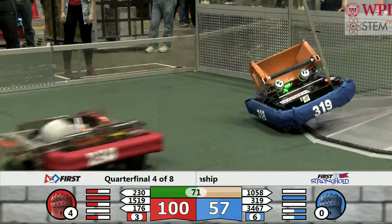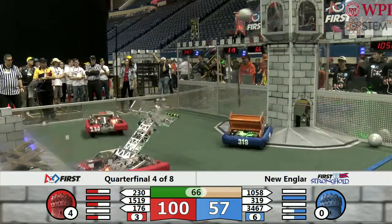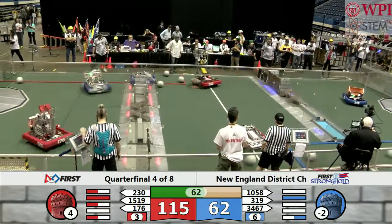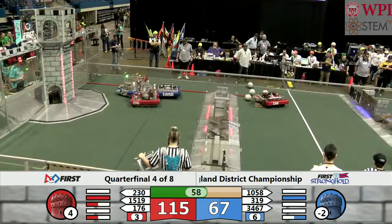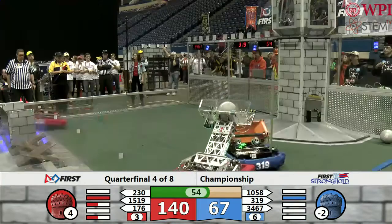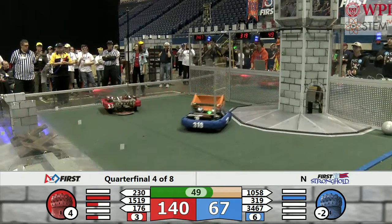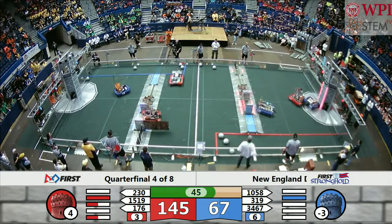Two robots now in the center of the field, looking for more boulders. 5-19, up and over the rock wall and puts it into the top of the tower for another five points. They spin around and take care of the moat as well. That means four of the five defenses are damaged in favor of the Red Alliance, indicating a breach has occurred — 20 points for the Red Alliance.